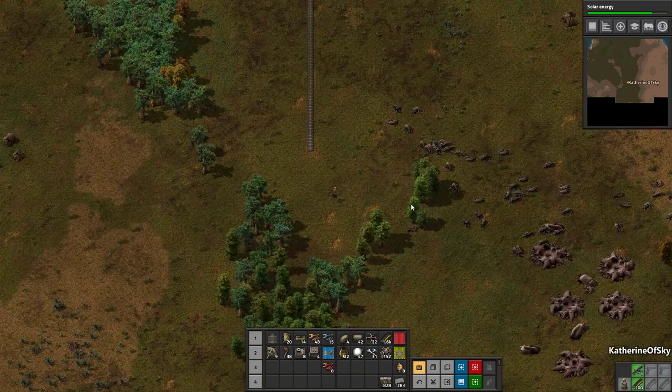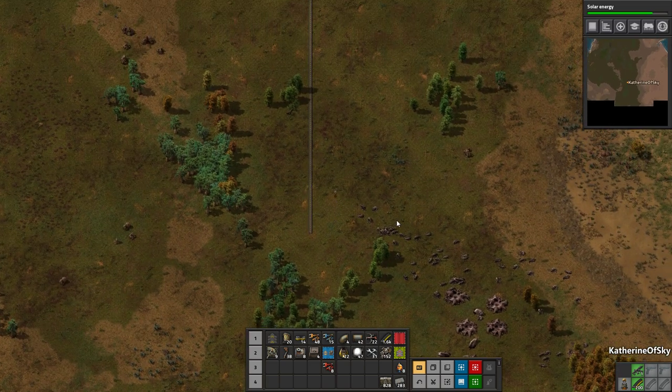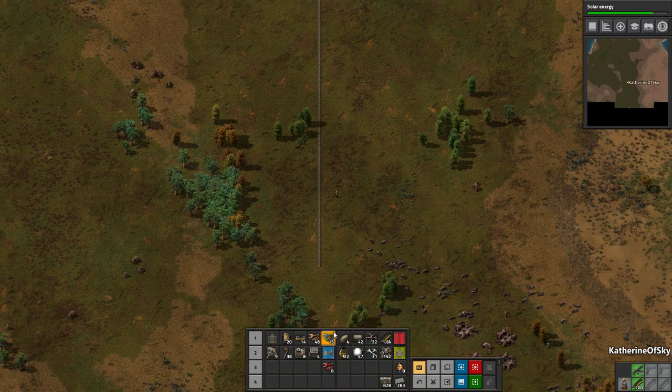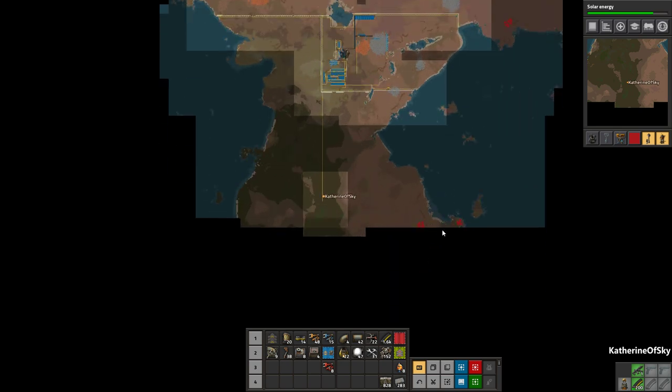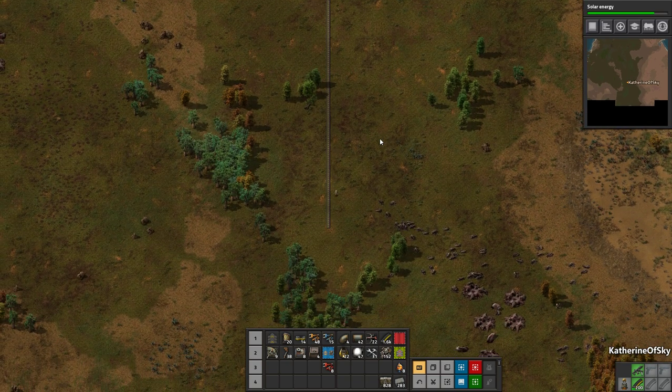This is probably a good stopping place for this episode. I need to go all the way back to base — I'll take the car up there and get more materials. We need more belts, we need to take power down here as well, build this wall, and then finally we can start our factory. Thank you so very much for joining me. Take care of yourselves and each other and I'll see you next time.